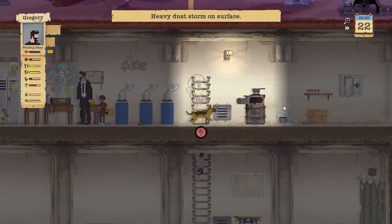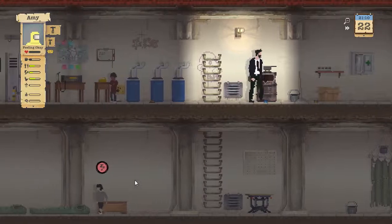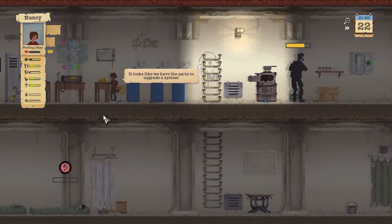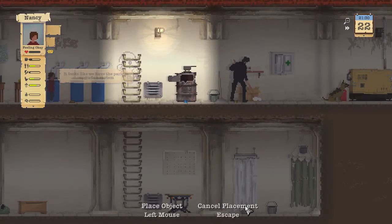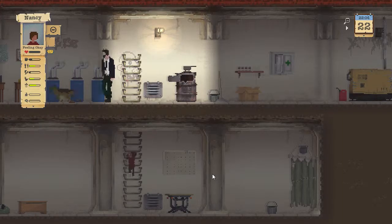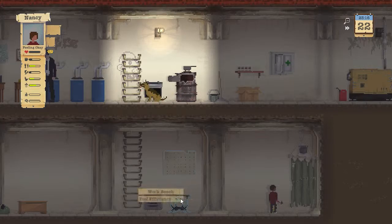We'll craft two small ones up here. Actually let's put the other one over here — maybe that'll work out better. Everyone inside. Timothy's tired. Gregory is stinky. There's a heavy dust storm on the surface. Go ahead and clean the shelter.